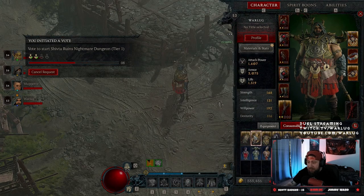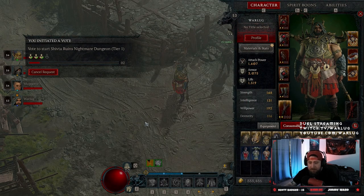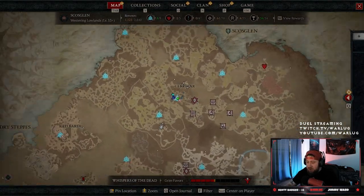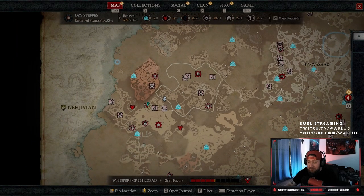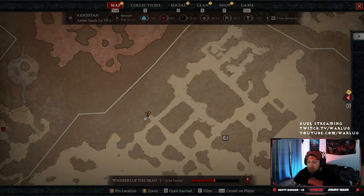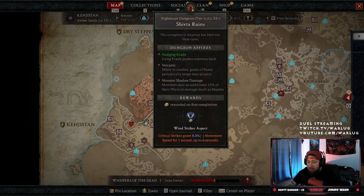Once you accept, it triggers a notification to all party members that we're changing the dungeon. This one is at Shifta Runes in Kehjistan, and they just all have to accept. Then you go to the map and it will show you exactly where the dungeon is — it'll be blinking on the map so you won't get lost.